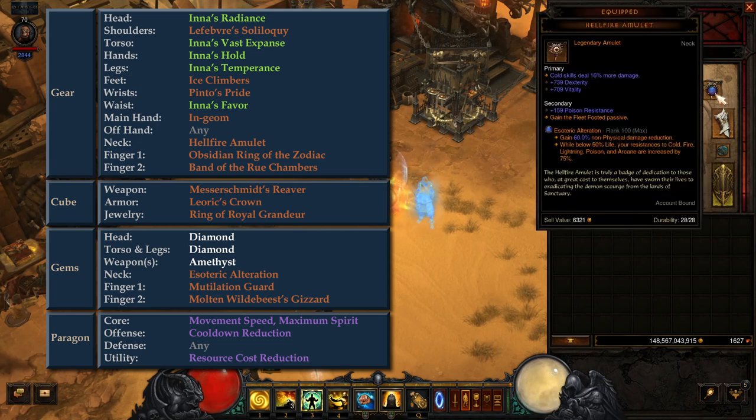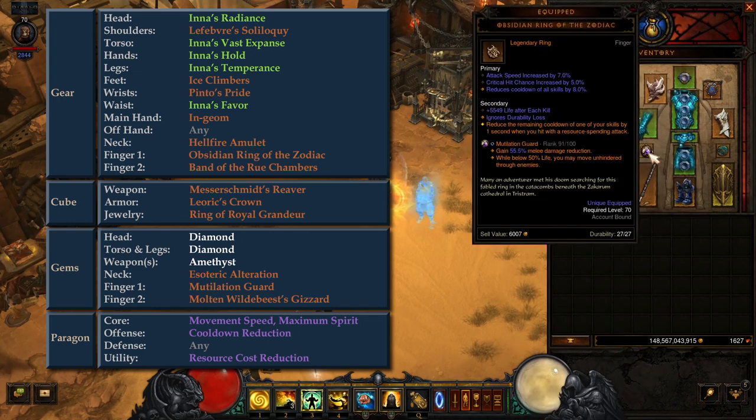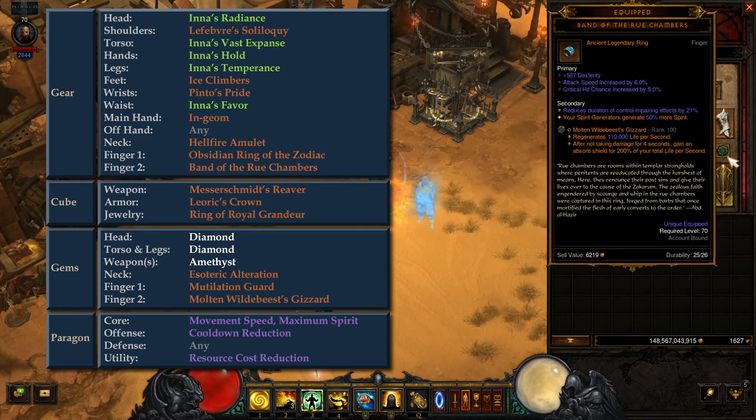In the neck slot, we have a Hellfire Amulet — take any extra passive skill that increases survivability or mobility, but avoid ones that increase damage output. In one of the finger slots, we have Obsidian Ring of the Zodiac, which provides some extra cooldown reduction. And in the other finger slot, we have Band of the Rue Chambers, which provides some spirit generation.